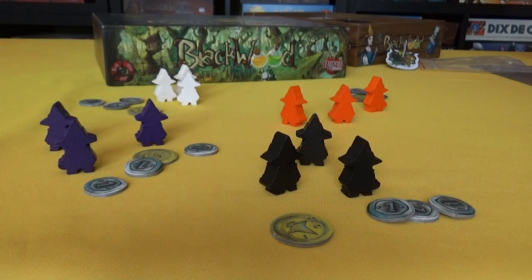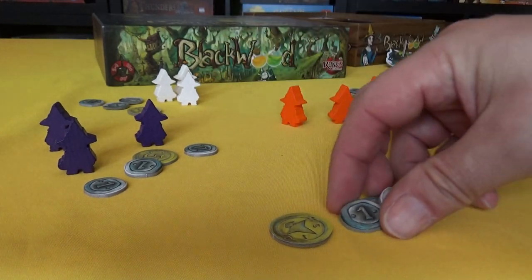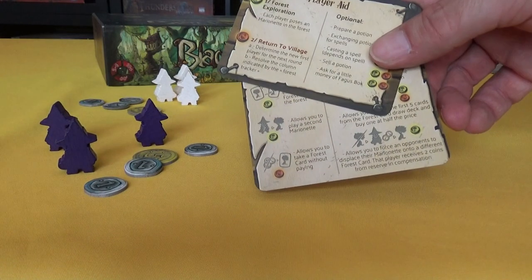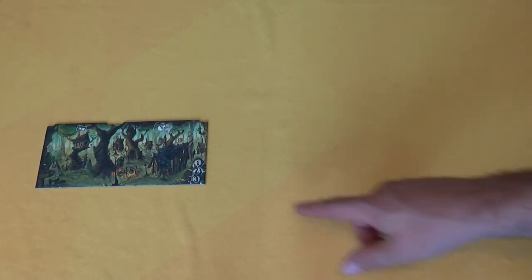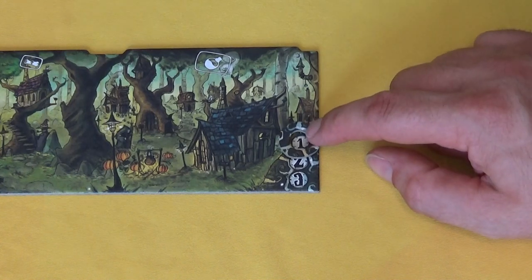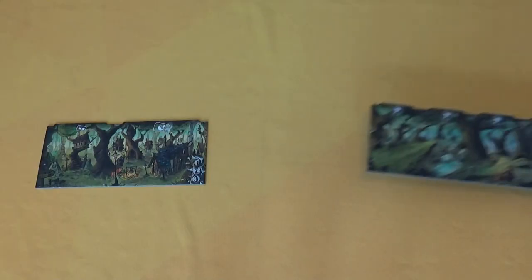Each player — or in this case witch — will take three marionettes of their colour and eight money. They will also, if they wish, have two reference cards to help them. In the middle of the table you'll place the village, which is situated next to Blackwood. You'll also take the round marker and place it on number one — there will be three rounds. Next to the village of Blackwood you'll put Blackwood itself, and then next to that you'll place the hiding place of Faggusbok.